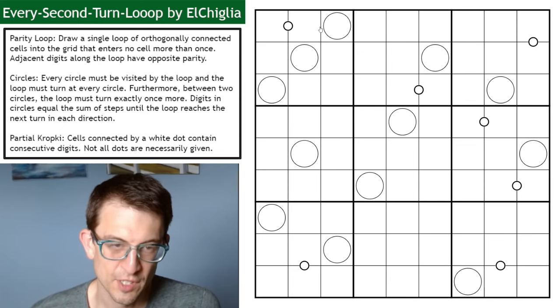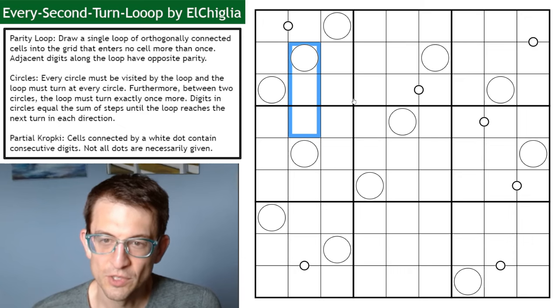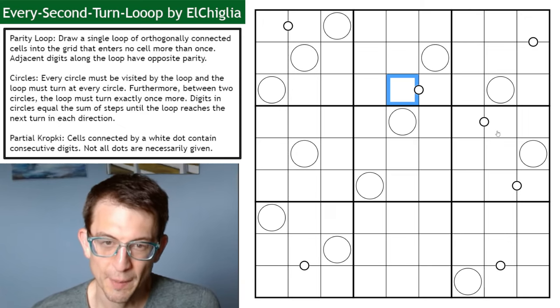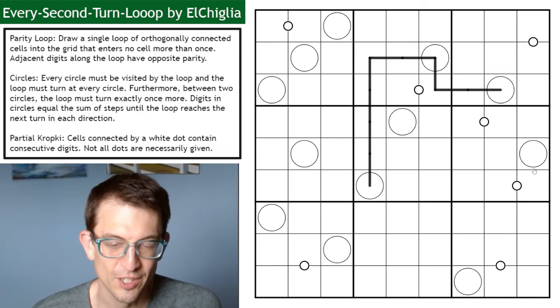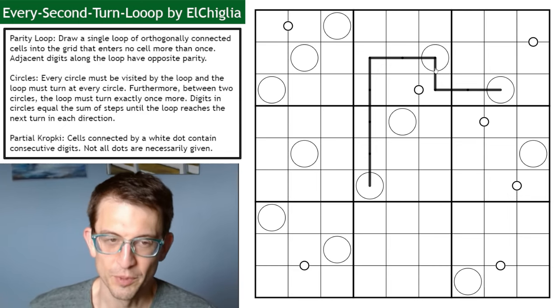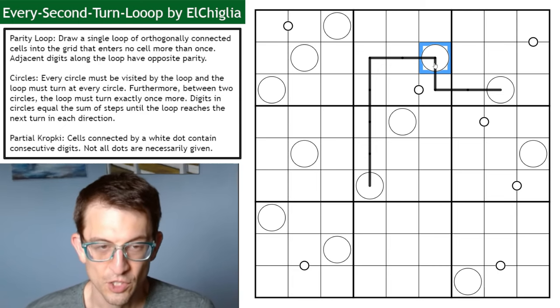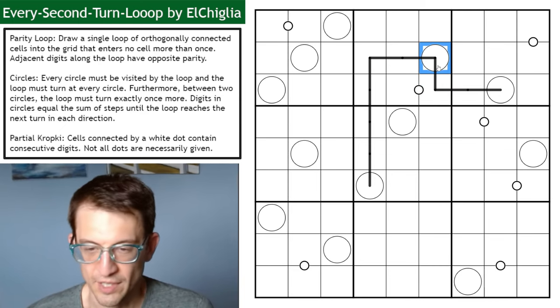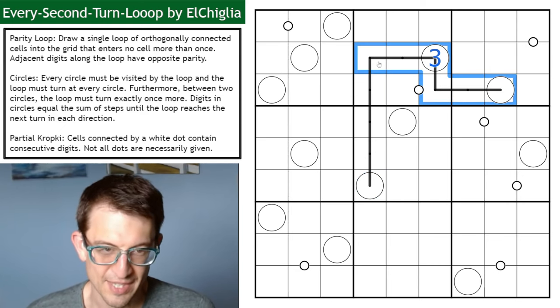Every circle must be visited by the loop, and the loop must turn at every circle. Furthermore, between two circles, the loop must turn exactly once more. Digits in circles equal the sum of steps until the loop reaches the next turn in each direction. So for example, if the loop went like this and I go one direction — one step until a turn — and the other direction — two steps until a turn — that's a total of three, so this would have to be a three. That's how I'm interpreting this rule, and the example confirms it.